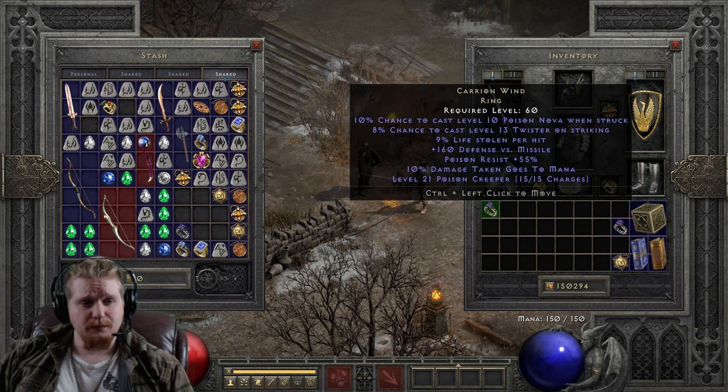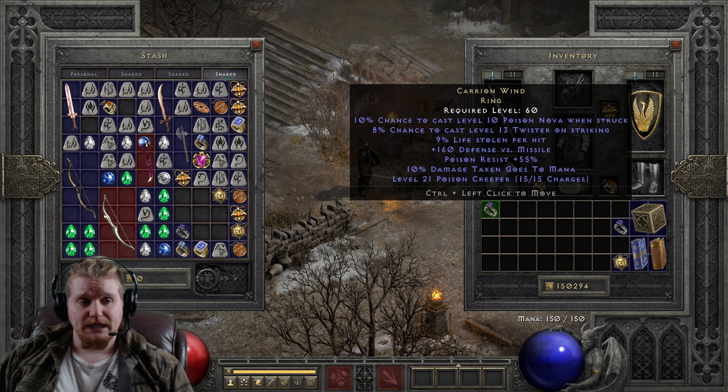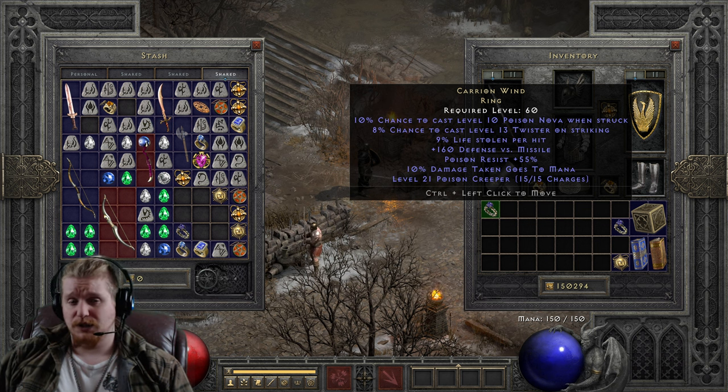We also have an 8% chance to cast level 13 Twister on Striking, which is what I actually built my little Druid around. If you are not a Druid and don't have any synergies, at level 13 it does 37 to 39 damage. It spawns three Twisters, and the Twisters stun for 0.4 seconds, which is very, very nice. That 0.4 second stun on a nice AoE attack that hits multiple targets is actually very, very effective.